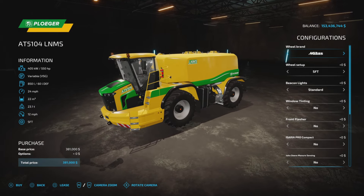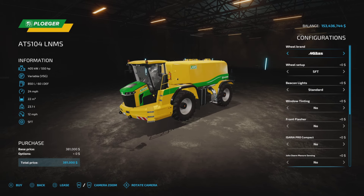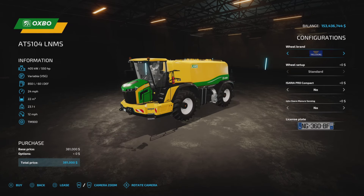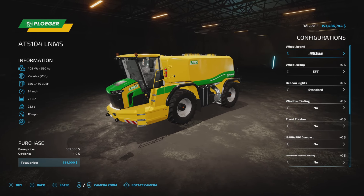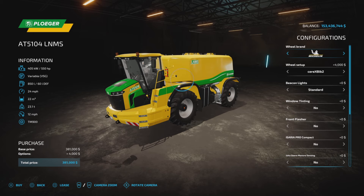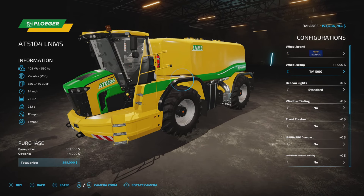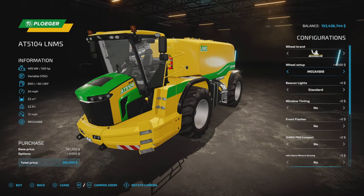The options are going to be exactly the same for both, so we're going to look at the Plodger because it's different. The base game one has very limited options, while the modded one has quite a few extra options. Wheel brands include Midas, Trailerburg, Michelin, BKT, Vertishine, and Midas — a couple of tire choices. There is a Mega X Bib which is kind of nice.